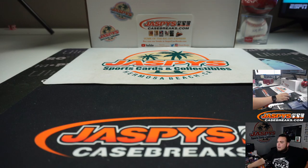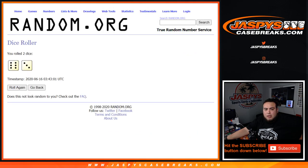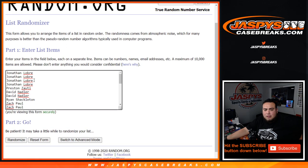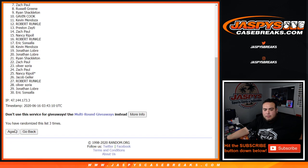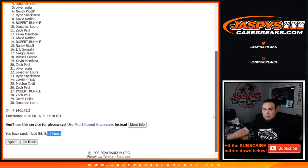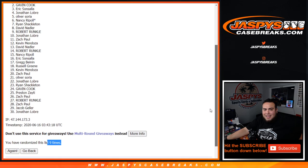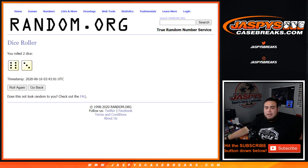Alright guys, so let's see who's gonna get spots in that final random number block. Remember, three customers will be going in there — top three. Roll it. Six and a three, nine times. Good luck. 1, 2, 3, 4, 5, 6, 7, 8, 9 — nine times, six and a three. Eric, you're in. Gavin, you're in. And Zach Paul, you are in. Congratulations, six and a three, nine times.